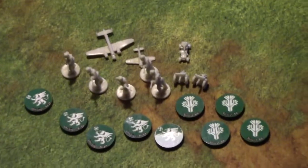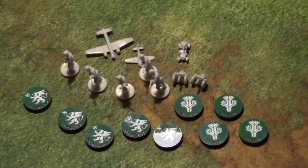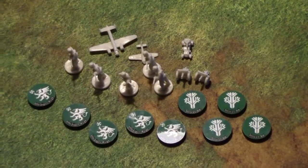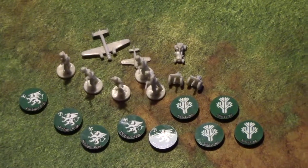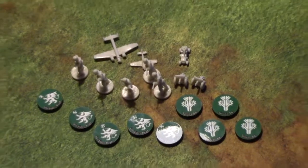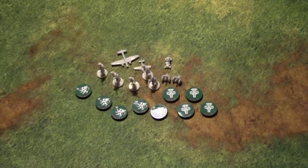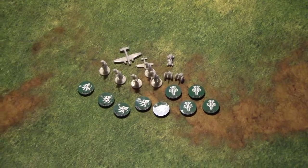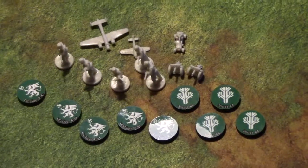We're going to go over a mock battle, not with the Finns necessarily, but probably between the Russians and the Germans, so you can see how the game flows with the D-12 system next. But these are the Finns, and it's an expansion you can get at historicalboardgaming.com. They will be employed in the game we're going to have at the end of October 2017.